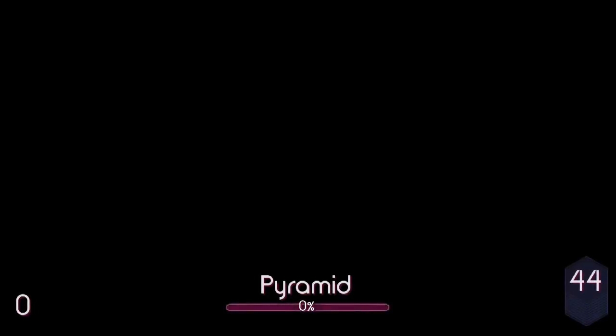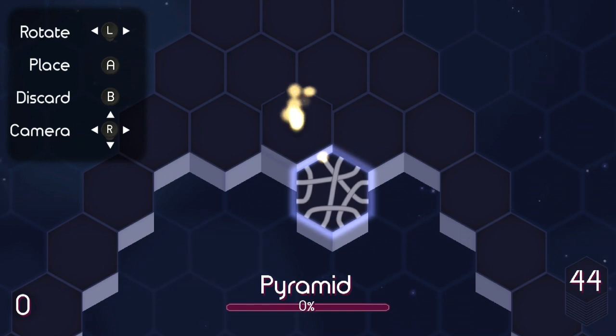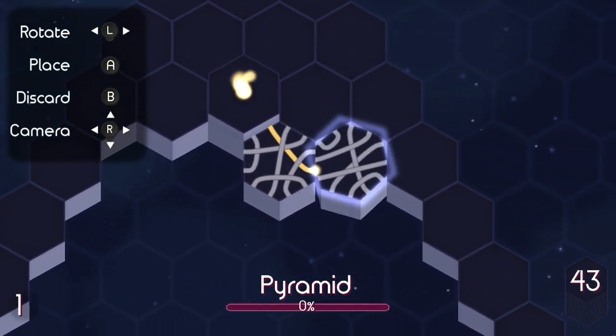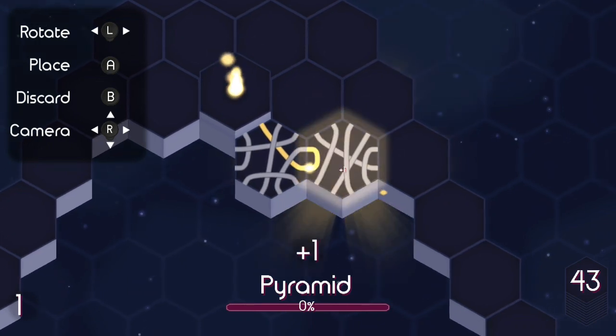Get 600 points to unlock the next map. Your job is to place tiles and allow the little ball of light to go through the path. The more tiles you hit in succession, the higher amount of points you're going to get. You have 44 tiles to put down, so I'll put down the first one — and now I can rotate it.